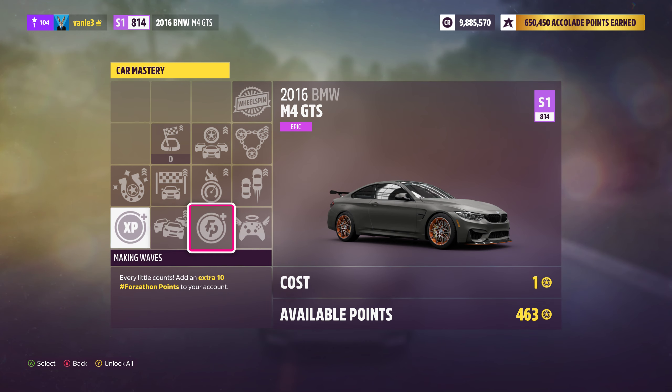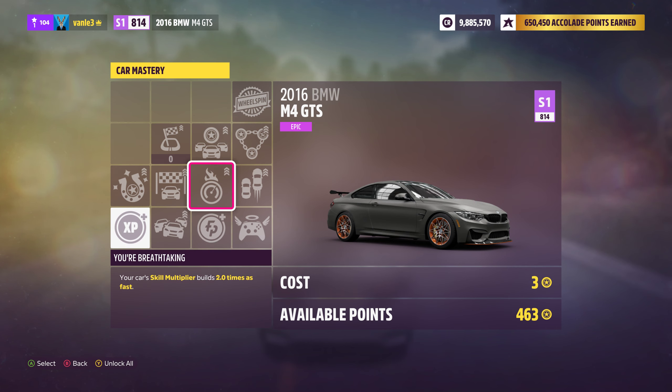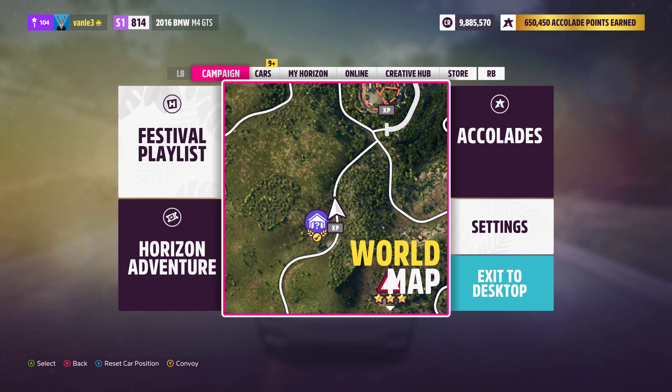They also made the wheel spins a lot harder to get. For people who already unlocked them, you don't lose anything, so that's not a big problem. Right here with the M4 for example, there is only one wheel spin way up there, and that's a lot of points — you have to spend three, then another three, four, six, then another three, four, nine — that's 24 points for a wheel spin. That's ridiculous.